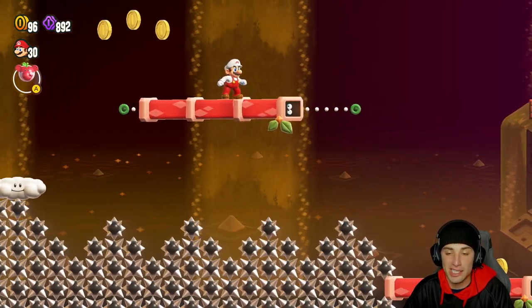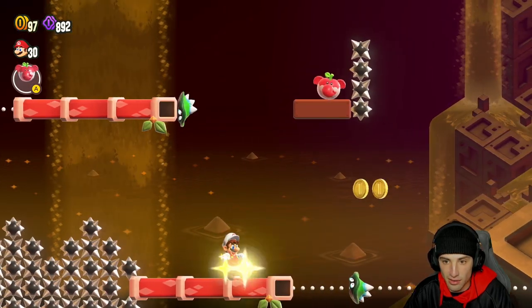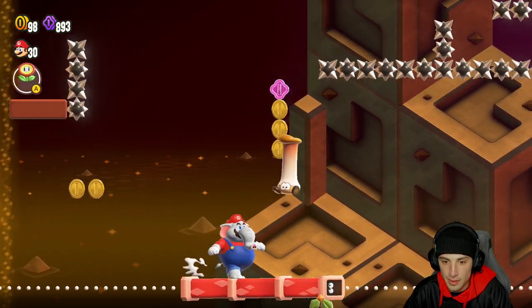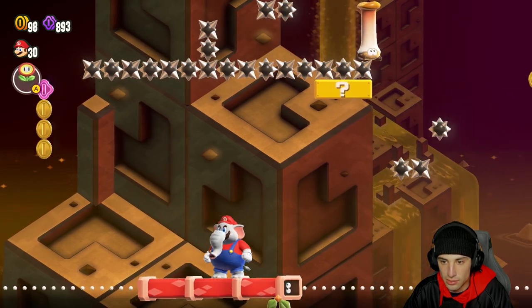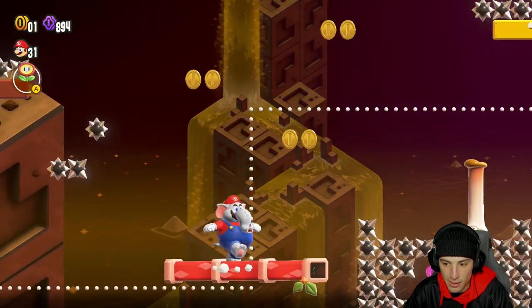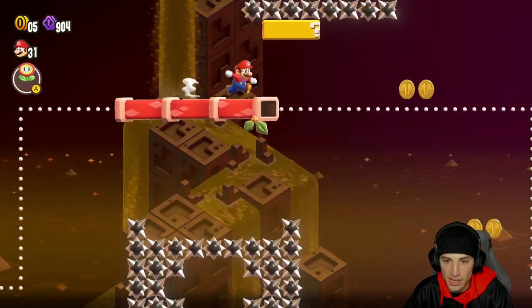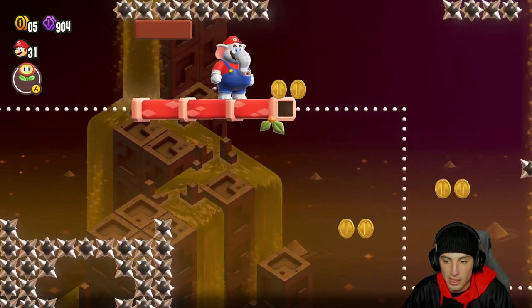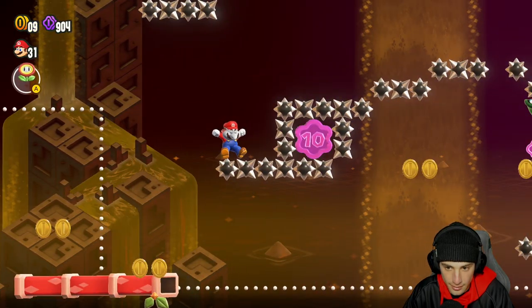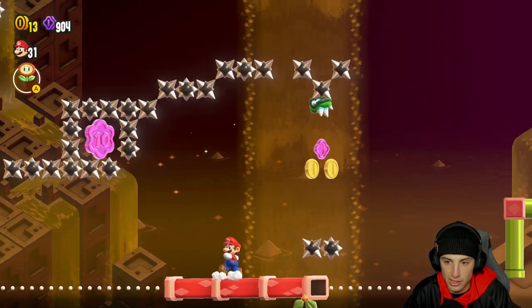Moving on to this four-star level with hoppy cats and bamboo shoots. You can jump and shoot these hoppy cats out of things, which is pretty cool. I hop on this thing's head and see what it gives me. I need to shoot a hoppy cat that way — there we go. I think I lost hoppy cat because I shot him out, but I'll take that. I need hoppy cat to get that item — kind of annoying, but we'll come back to this level.